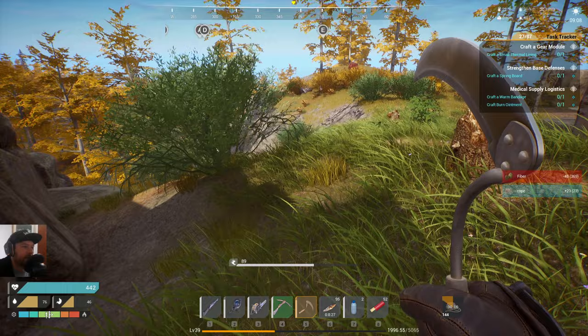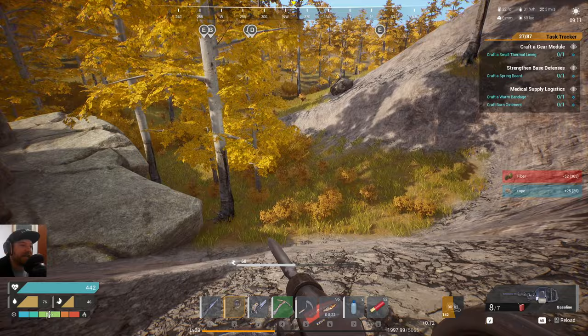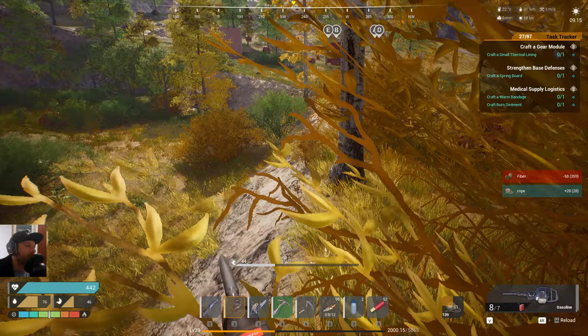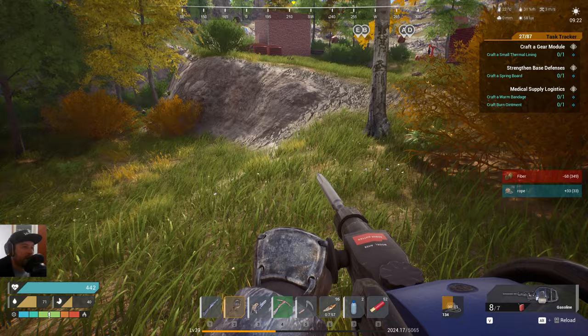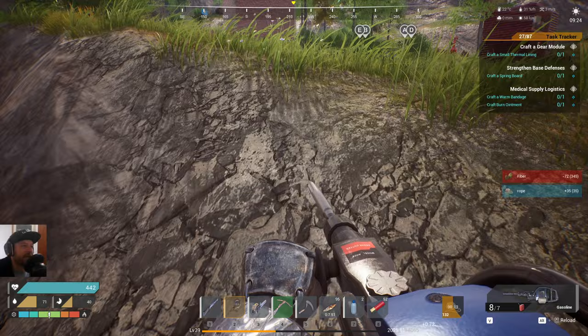I'm heading towards where I made a lookout tower, which is a good way to farm elite mobs so you can get a ton more shards and talent books, which are used to unlock new building things and also new skills. Also, iron — the red ones — is the most sought after metal. It's used to make steel and a bunch of components. Copper is less required and lead is even less. Later on, you do get tungsten and titanium.